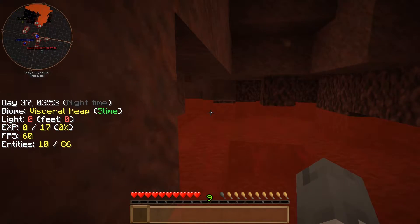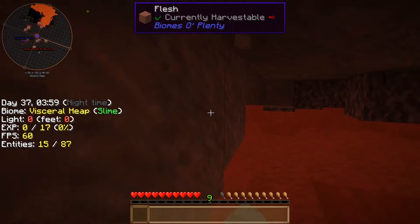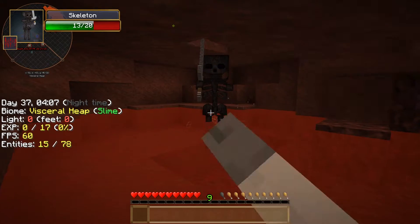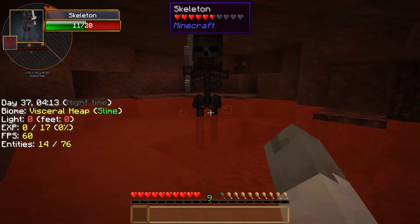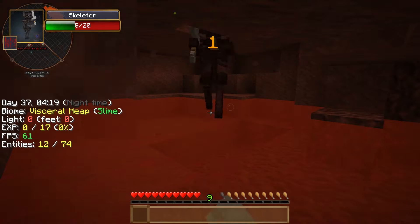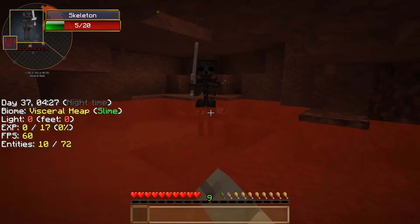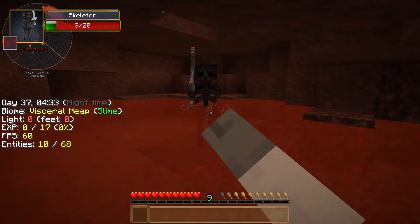Hurry, is anything following us? Maybe? Yes it did — a wither skeleton did follow us down here. But it can't really see us. We're in water, so this is good. We could probably kick it away easier. I never thought I'd see the day where I could take on a wither skeleton with my hands. I think the water may help — I'm hitting it right before it can actually get to me.